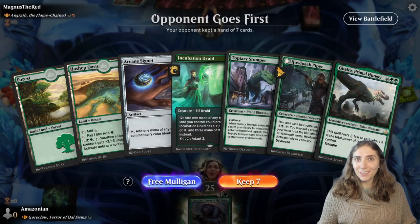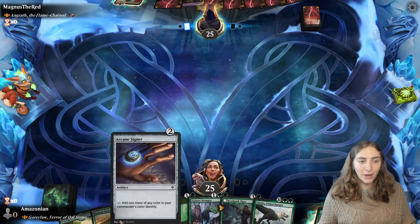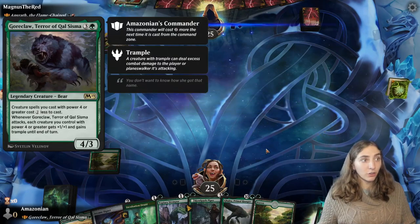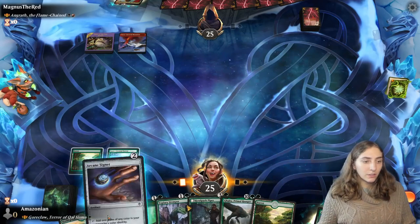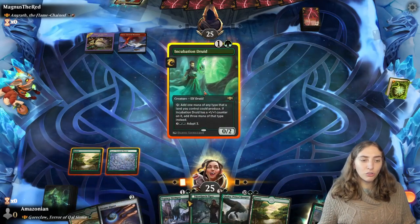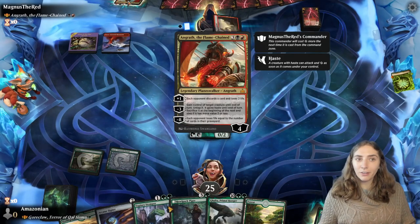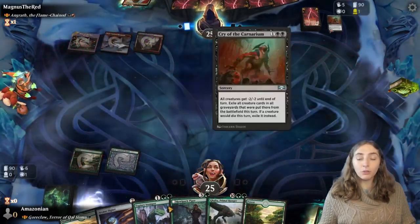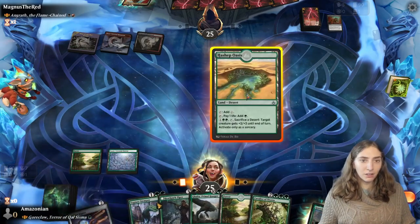Our opponent is Angrith, the Flame-Chained — he makes you discard, he steals your creature, and he sacrifices them too if they're small enough. I'm going to keep this hand because it does have good ramp in it, and I'm going to hope that Angrith doesn't try to take my big ol' bear, Goreclaw — he is mine to do beating with. I'm going to play the Incubation Druid. It might die; they are in Rakdos colors, which means single target removal is abundant. Or even multi-target removal that just happens to hit that. It was a good move though, a good idea to take that out.